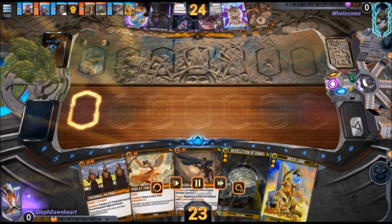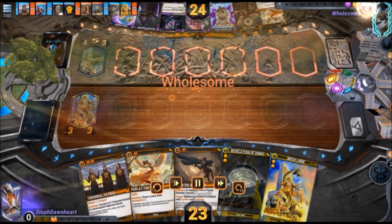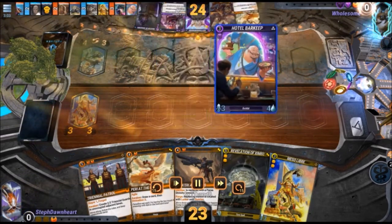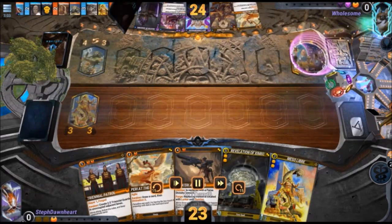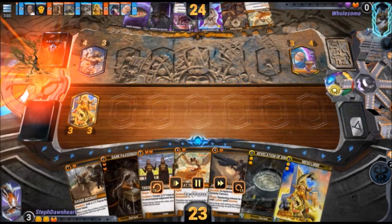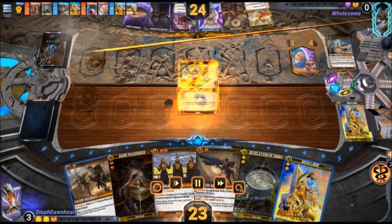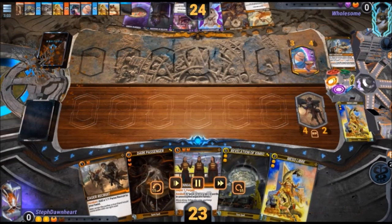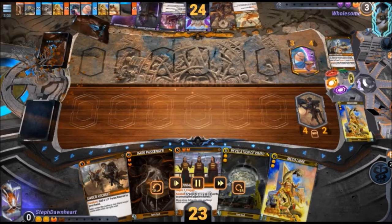I stun the Rye Trickster to prevent it from activating the debuff. My opponent plays Hotel of Arky — still the best purple 3-drop; a 3-4 that also gives a free power activation. I should mention Impel, the power to move, has been nerfed — it now costs 3 mana — but my opponent is using Hotel Bar Keeps to generate powerful ramen in order to continue using Impel for a reasonable amount of mana.